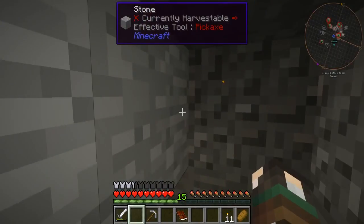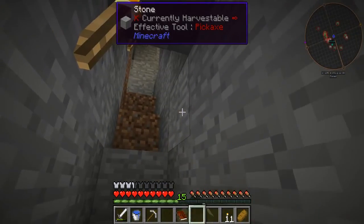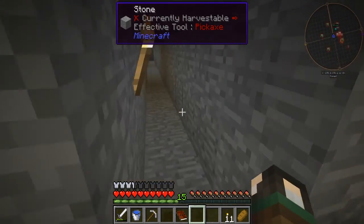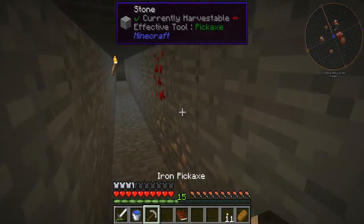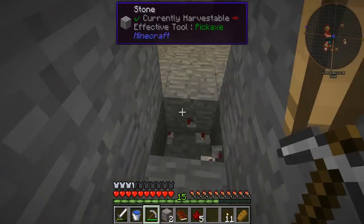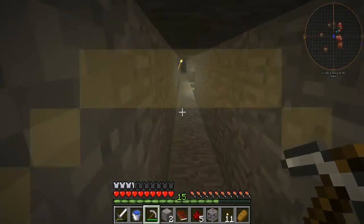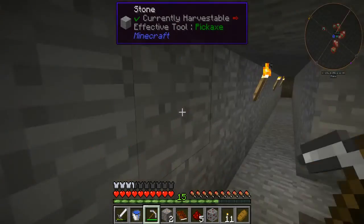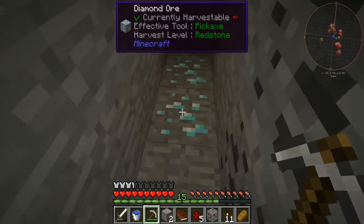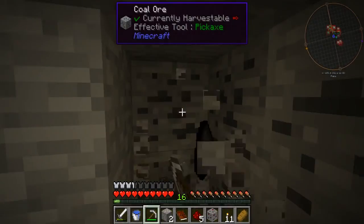Okay guys, so I've just been back upstairs and deposited all the cobblestone that we got. We got some iron and some other bits, but there's still some more - I can see there's still some redstone in here that we can get. I love how fast we mine with this, it's just nuts. So as I was mining down here - you'll see a big hole but I'll explain that in a second.